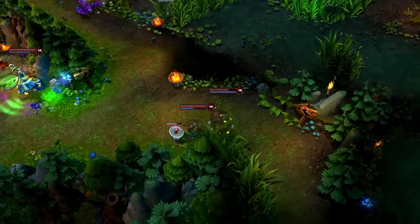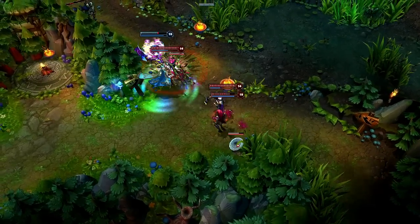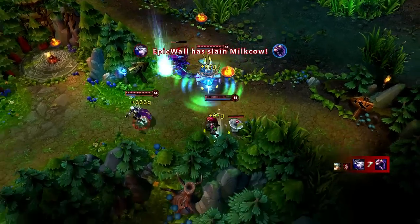The Vine Lasher can provide great utility in a smaller skirmish. Skarner runs in, so Zyra lands Grasping Roots and sprouts a Vine Lasher, whose slow completely removes his chances to chase or escape.